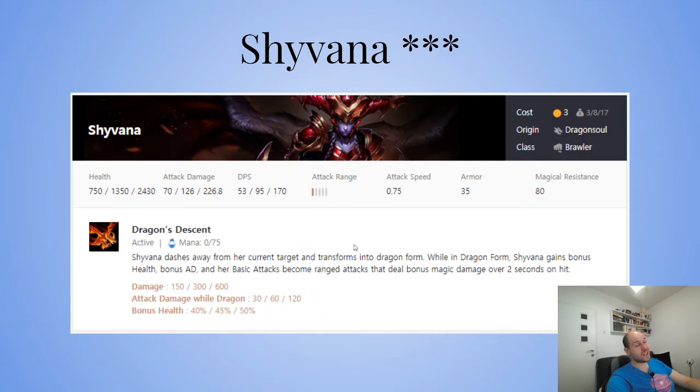She is melee, but then she gets ranged in dragon form. RFC is really important on her — you want RFC and Runaan's so she can jump back and clean up. With Runaan's she can attack multiple targets. I think she's really, really powerful.